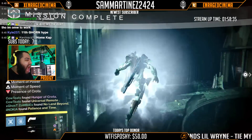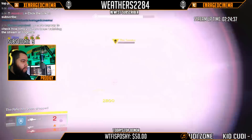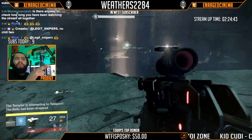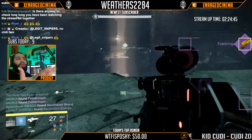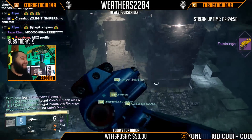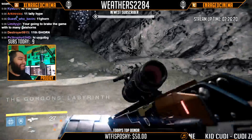Moving on to the Templar on hard mode Vault of Glass, I got the Fatebringer. Not only did I get one Fatebringer, but if you look at the bottom left I also received another one — a total of two. One was sent to the postmaster and one went to my inventory. From the exotic chest in Vault of Glass hard mode, we only got the class item for the Titan and three ascended energies.